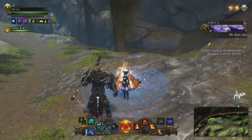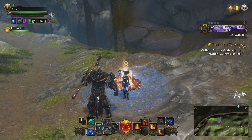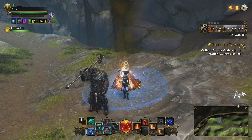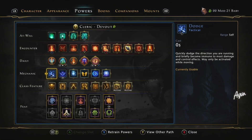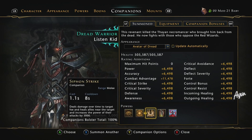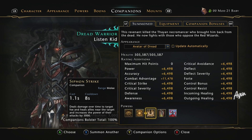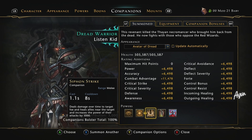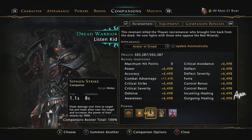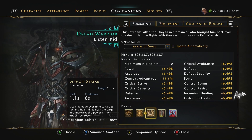One healer that I thought was actually really fantastic was the Dread Warrior. This could be old news to people, but the Dread Warrior actually has some pretty cool powers. The first power that catches my eye is the Siphon Strike — it deals damage over time to a target foe and heals allies near the target and increases the power of their attacks by 5,000. So that gives you 5,000 power if you are undercapped on your raiding — that's a benefit, and it also heals.